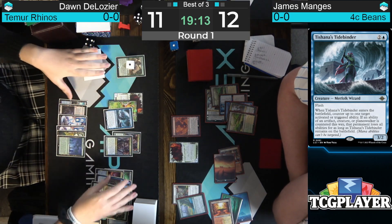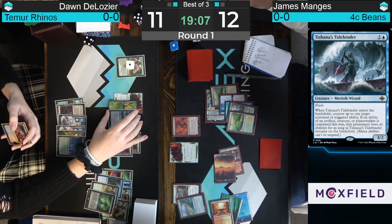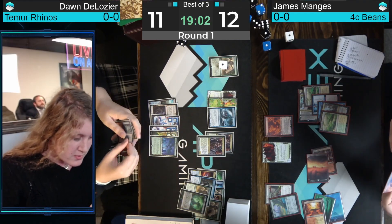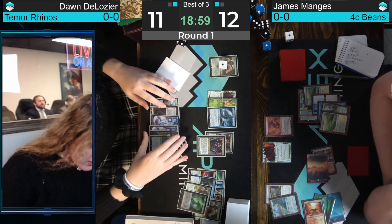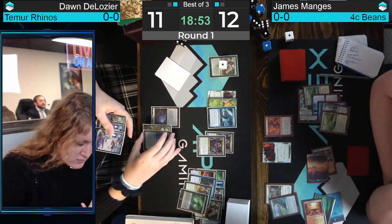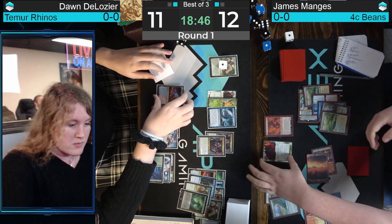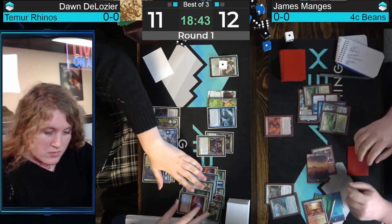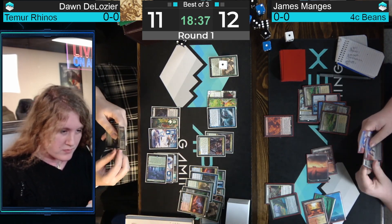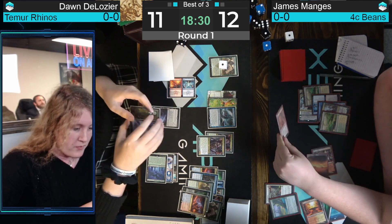Mangus draws for turn, finds a Leyline Binding — we're going to start with Fury, draw a card, finds a backup Solitude. We're going to target the 4/4 Rhino, and in response Dawn goes a-fetchin' — the Tidebinder! That is not only going to counter this triggered ability, it's going to remove Double Strike from the Fury as long as Tidebinder is on the battlefield. Such a wild card — this Tishana's Tidebinder. It's basically Stifle on a Stick, plus shuts down the card, makes it lose all abilities for as long as the Tidebinder is in play. So now the Tidebinder could trade for the Fury if they get into combat — it's just a 3/3! Mangus does have two Solitudes in hand, so he can pitch one, draw a card, eat the Tidebinder, and then the Fury has Double Strike again. Mangus might have main-phased the Solitude because Flame of Anor is on cast, not on resolution.